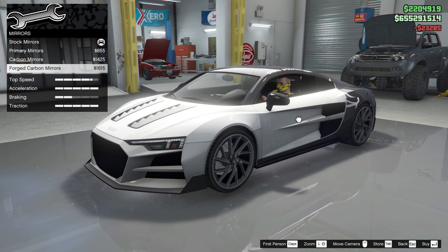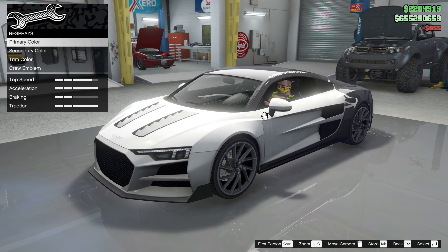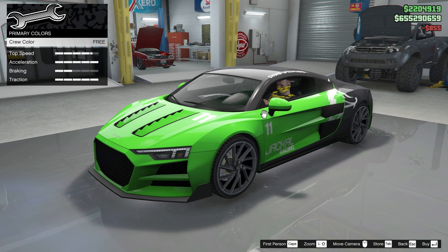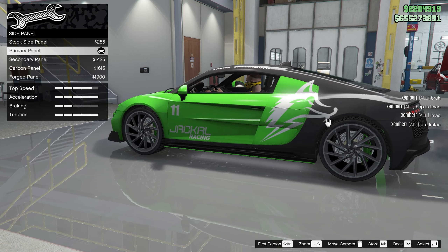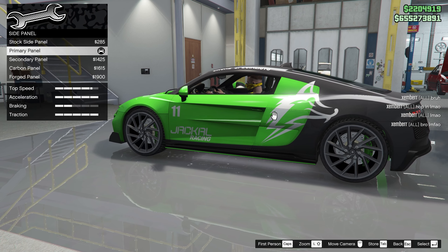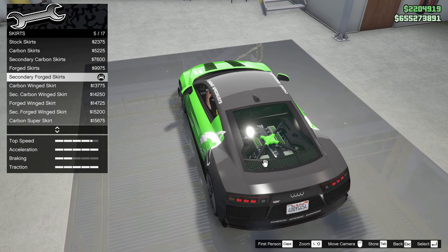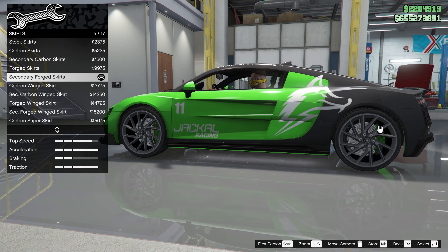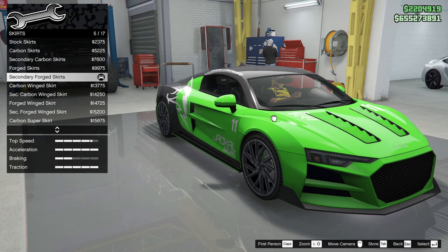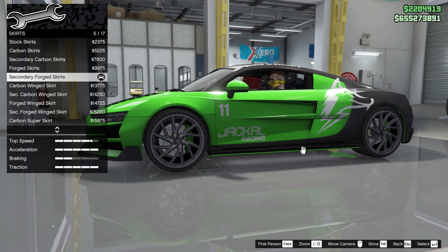For mirrors — primary carbon or forged. I always like to do primary for this. Now the respray — this is when it starts to matter. I made the side panel the primary color but had to change the color a little bit. I made the skirts secondary forged skirts, but had to change the secondary to crew color because I was going to do yellow for the brakes, but decided against it since it would look weird.